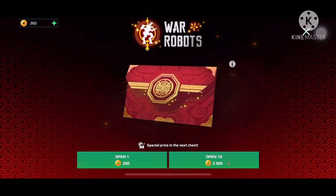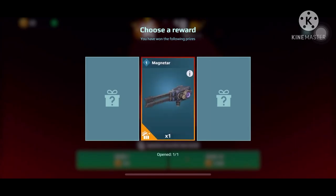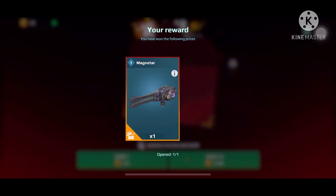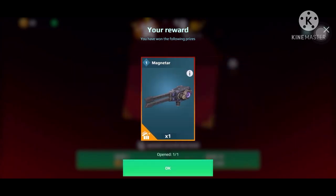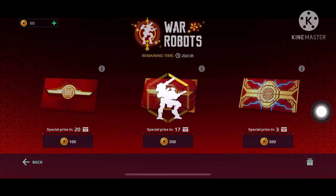Let's open up the special prize — come on! Oh my god, Hornet, Magnetar, and Typhoon. I want the Typhoon. I think the Typhoon is in the middle so I'll choose the middle. Oh my god. Okay, okay — actually it's not so bad. Magnetar is a new powerful weapon, so that's not bad.